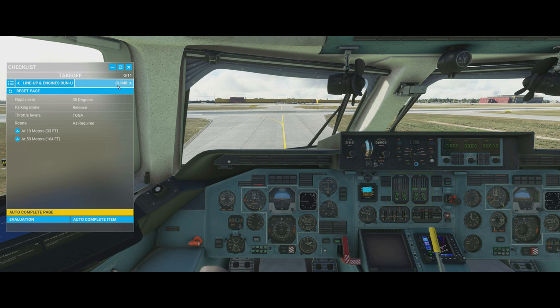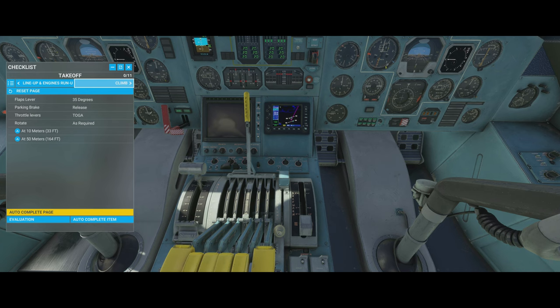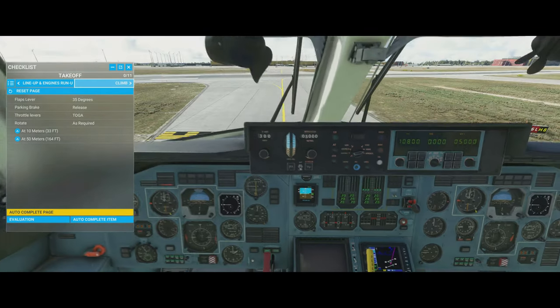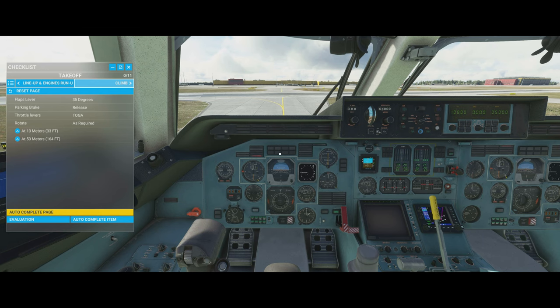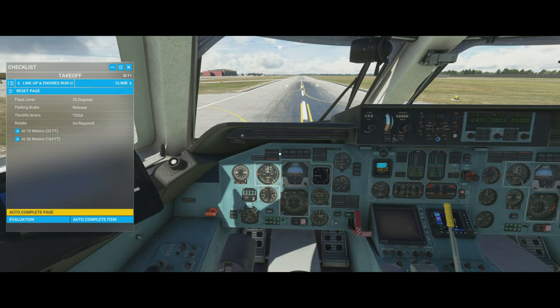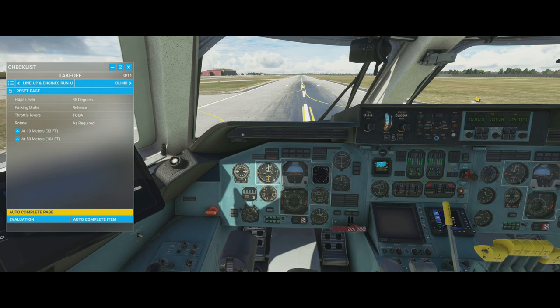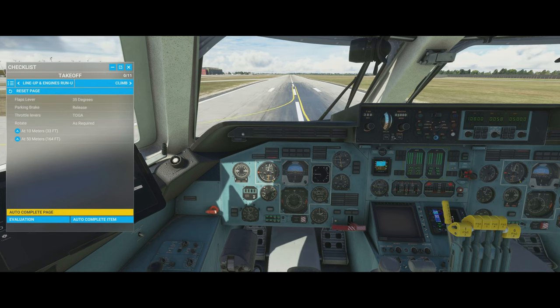We autocomplete the engine run-up and now prepare for takeoff. We manually set the flaps all the way down — we take off with flaps full down. We can check their position on the instrument or by looking outside. Now we take off: release the parking brake and hold the power all the way forward. There we go — push it all the way forward and now we're going.